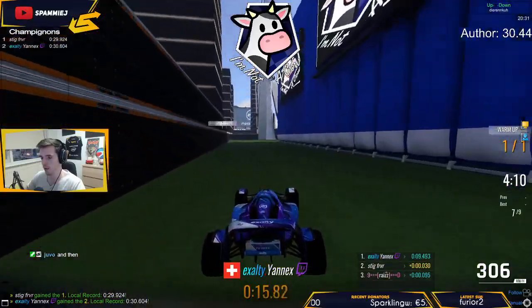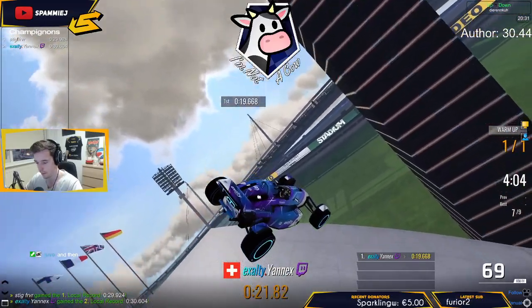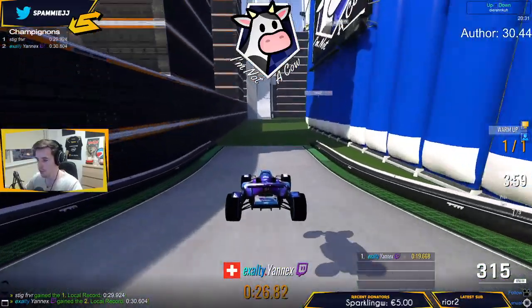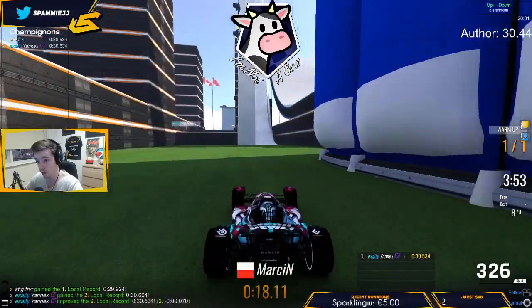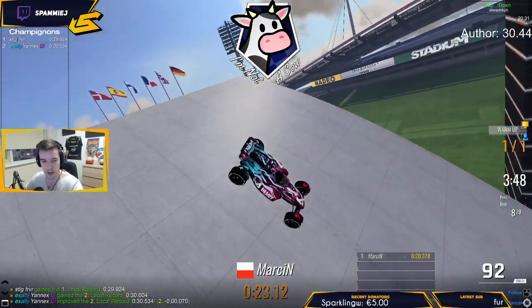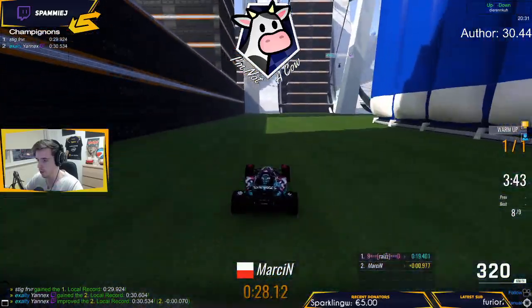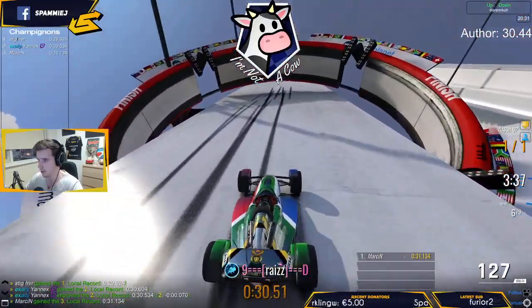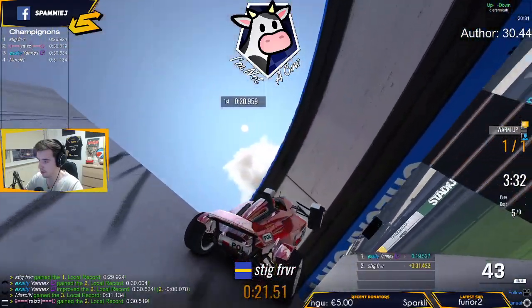We have two players finishing right now: Forever with a 29.9 and Yanex with a 30.6. On this map it is quite difficult to slow down just before the ending. 30.53 by Yanex — that is a pretty solid time. We need a 30.44. Let's have a look at Martin — he gets a 31.13. Ryzo with a 30.5, that is pretty banging.